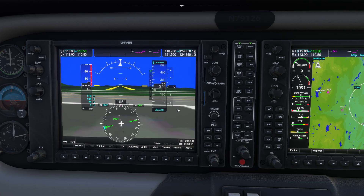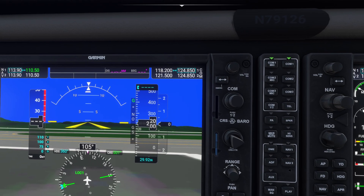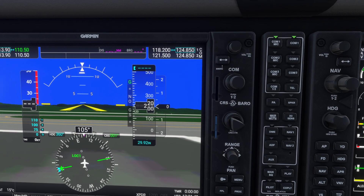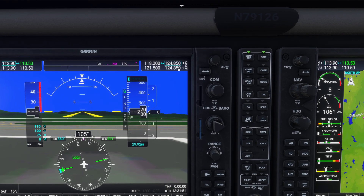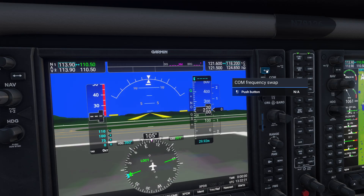The first thing we're going to show you is how to make adjustments to communications and navigation frequencies. We're going to pretend we want to change our COM1 frequency. You'll notice we have a COM1 and a COM2. If we want to go to 121.6, we'd grab our COM knob — the big knob for big numbers, the little knob for fine adjustment. In Flight Sim 2024, you can click and drag to precisely control the value. Once set, this is your standby frequency. To actually listen to it, you press the swap button to put it over to active. Notice this is now the standby; I'd have to press swap to use it.